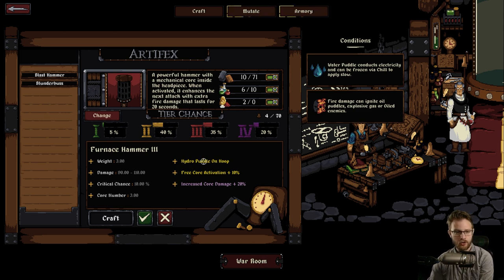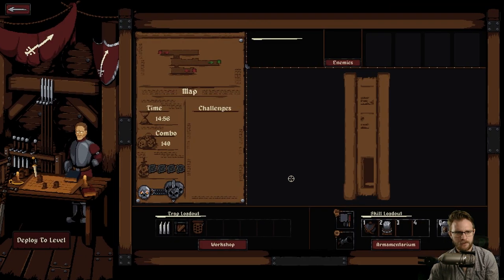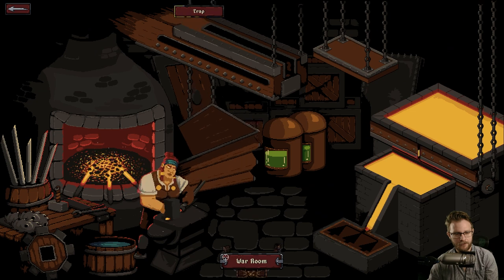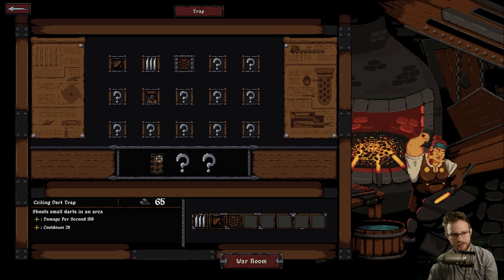We have hydro puddle on hoop. Free core activation. Increased core damage. Cool! I don't know what 'hoop' means - are we going to get a hula hoop? That'd be fun. Actually, I want to go back to the workshop. Or rather - do we want to build new traps? I want to check out the mutations.